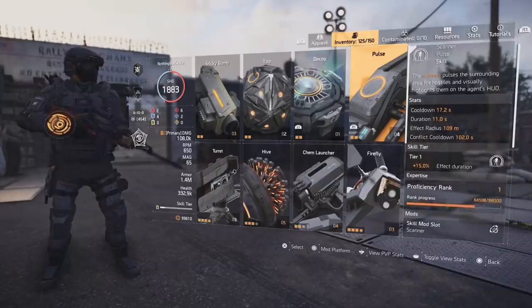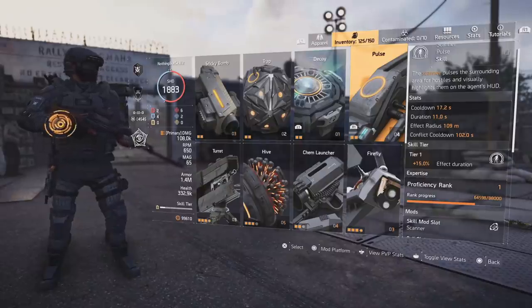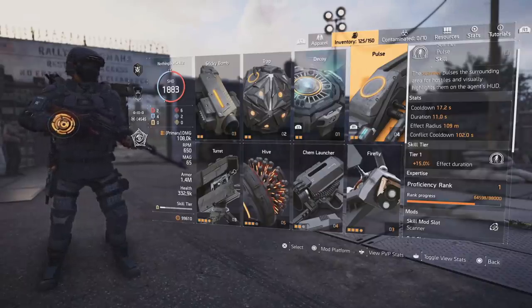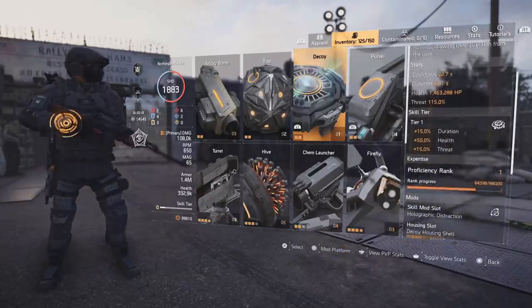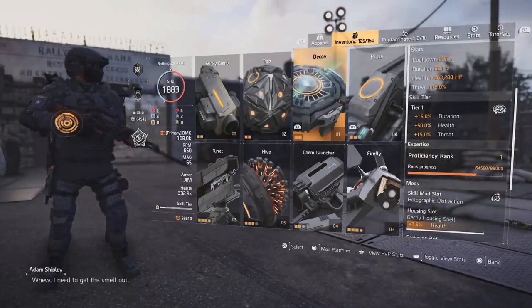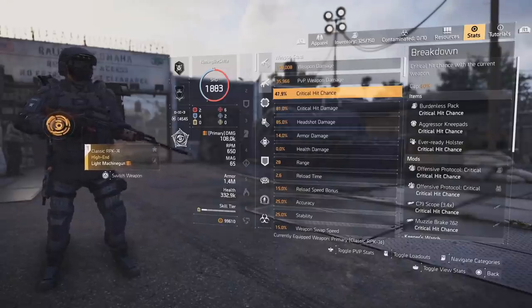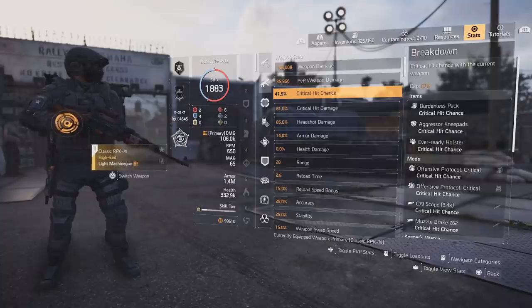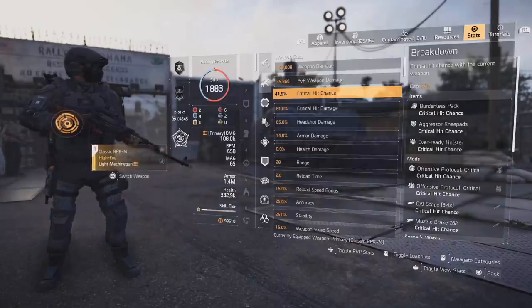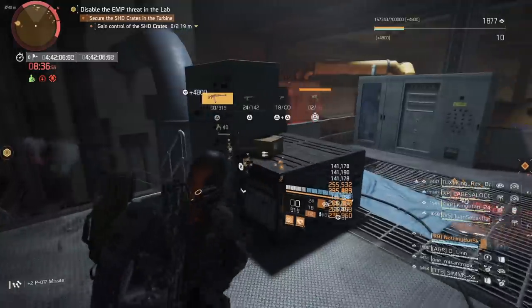I'm running the Scanner Pulse skill. Since I'm not running a shield I can see where all enemies are and move to them efficiently. I pair it with a Decoy so that when things get tight I can throw it out, enemies focus on it, and I can line up my shots. Checking the stats: 47.9% critical hit chance — at max rolls that'd be exactly 50%. 81% critical hit damage, 85% headshot damage, 14% armor damage, and 10% damage to targets out of cover. Once Flatline is running, it's a lot of damage.